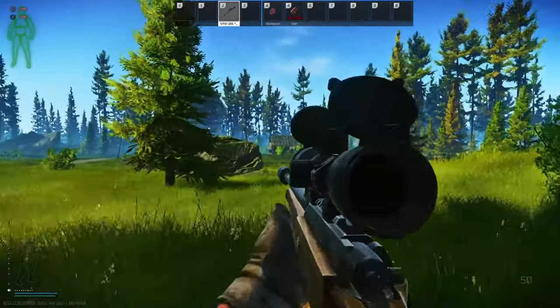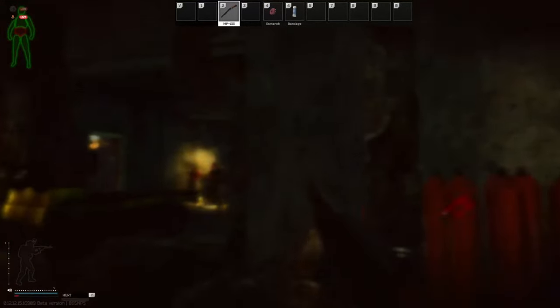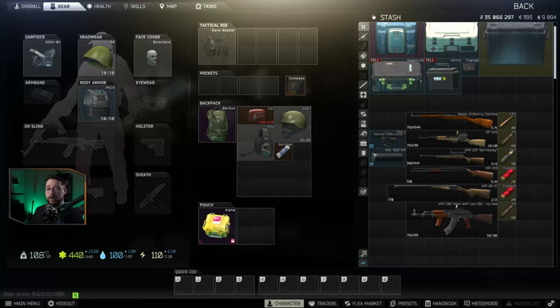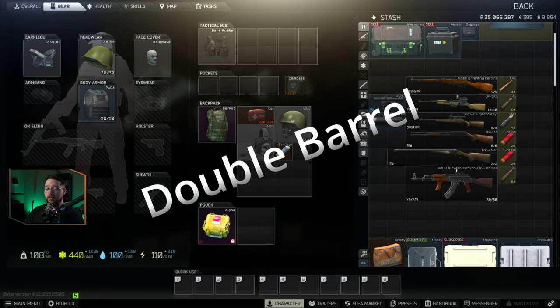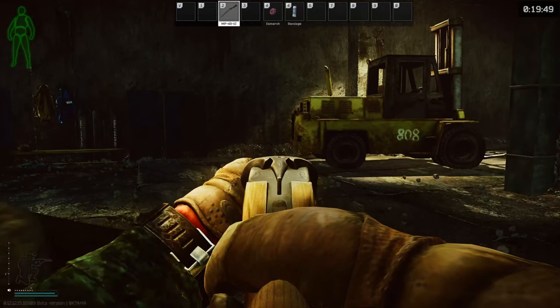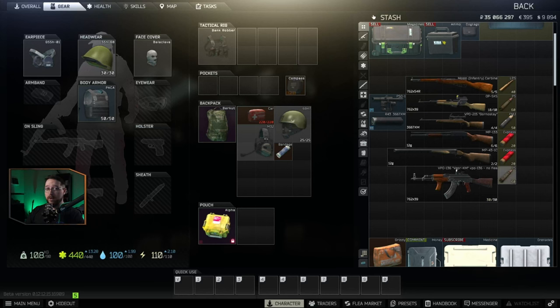The MP-133 coupled with Express Buckshot is great for taking out the legs of enemy PMCs and scavs. It comes from Jaeger at 23,869 rubles and has a 6-round capacity, great for repeated shots. The MP43-1C double barrel shotgun is great because it can fire both barrels simultaneously, inflicting massive damage — most of the time you can one-shot someone with both shots. It's also a great budget option at just 8,820 rubles from Jaeger, making it ideal for running factory and scooping up loot.